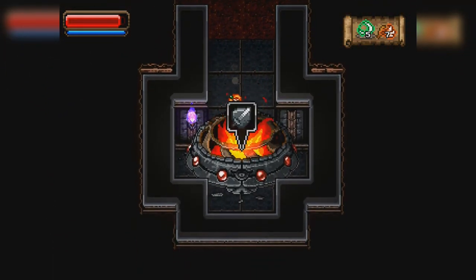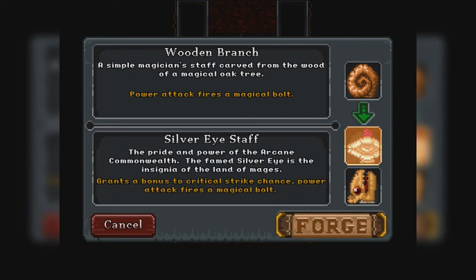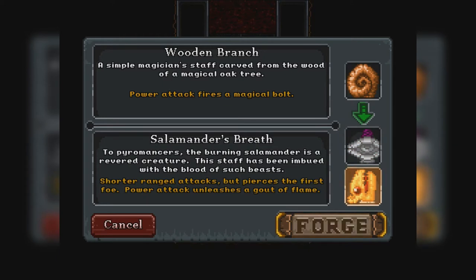That's the forge. Okay, here's what I was looking for. Wooden Branch is my thing — Simple Magician Staff, card from the wood of a magical tree. Let's see what we can upgrade here. Silver Eye Staff: the pride and power of the arcane commonwealth. The famed Silver Eye is the insignia of the land of mages — bonus to critical strike chance, power attack fires a magical bolt. Salamander's Breath — pyromancers, yeah, Dark Souls. The Burning Salamander is a revered creature; the staff has been imbued with the blood of such beasts. Shorter range attacks, but pierces the first foe — the power attack releases a gout of flame. I already have a flame pyromancy thing. Combustion.